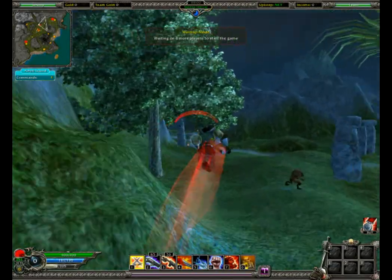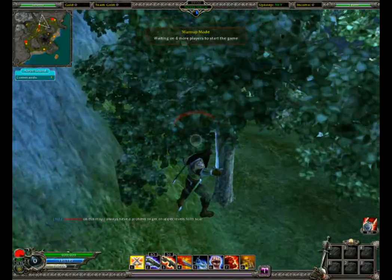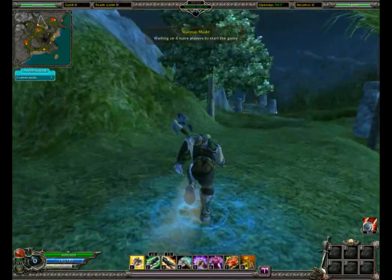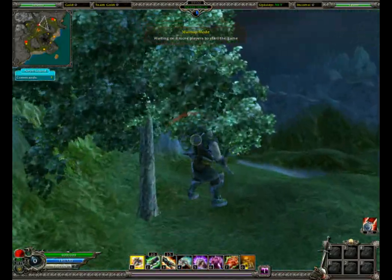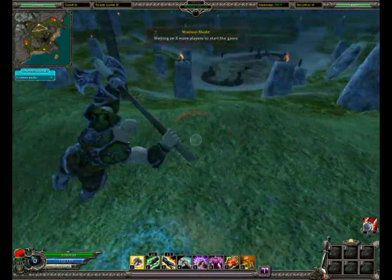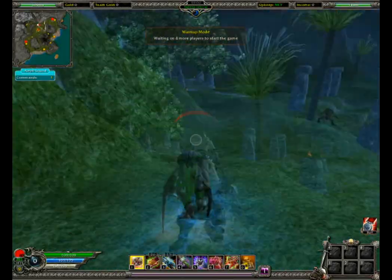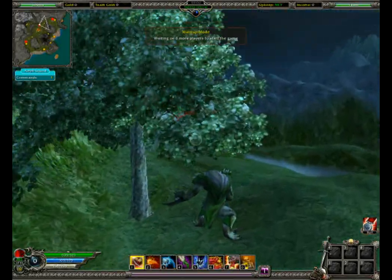It doesn't necessarily have to be with a marksman or a shape shifter — all units can do this. However, a marksman and a shape shifter, due to the way they roll, can do it far more effectively than any other unit. Any unit can get some distance off a wall though using dodge or charge.